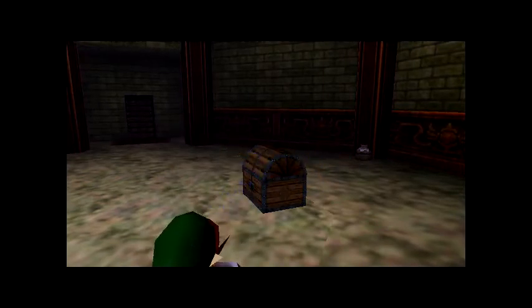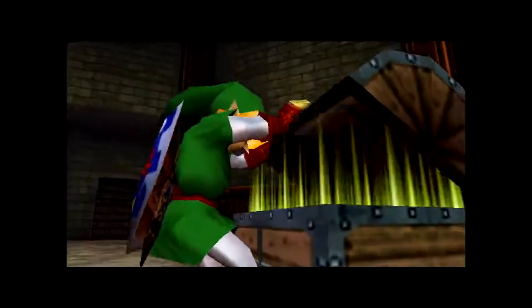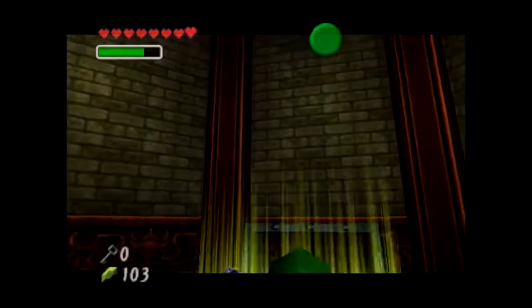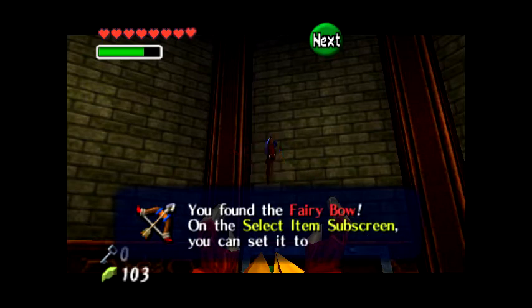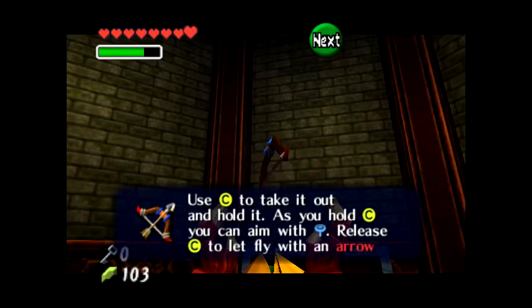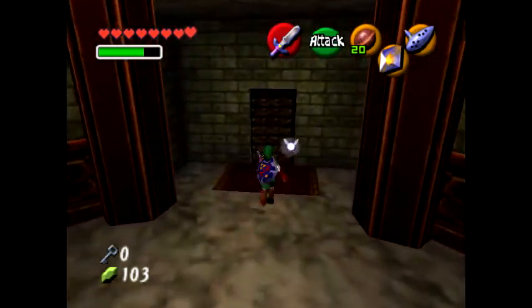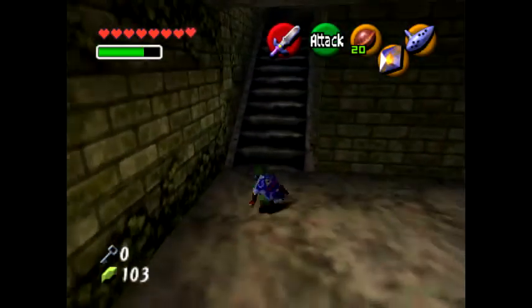Now I can start hunting down the poes. So far I'd probably say the skulltulas are the hardest thing in this dungeon, and that was like the first five minutes. I'm really surprised I haven't found the map or compass yet either — I thought I'd find them earlier, but those are things I don't really need right now. Let's head back to the red poe.